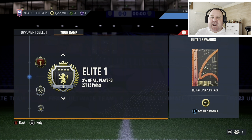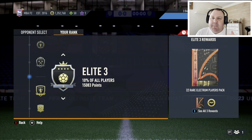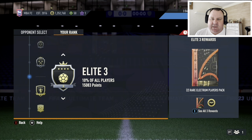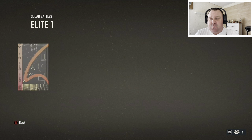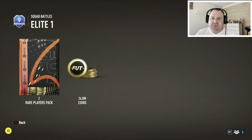Hi guys, Martijn88 here and welcome back to another FIFA 23 video. Today we're going to be having a look at how to beat Legendary difficulty in squad battles. The reason for this is that very soon squad battles rewards are going to have guaranteed Team of the Season cards in them, and you're going to want those extra rewards to try and pack some Team of the Season players. I'm going to show you the most efficient way to get those rewards by beating Legendary difficulty. So without further ado, let's get straight into it.